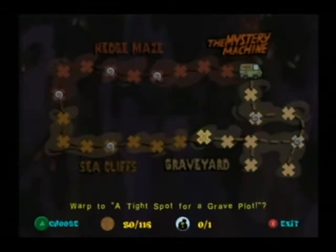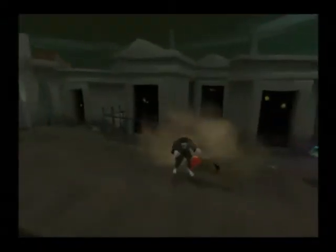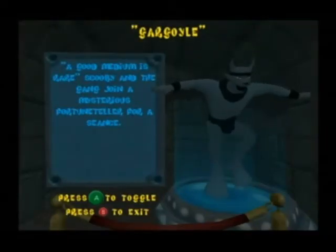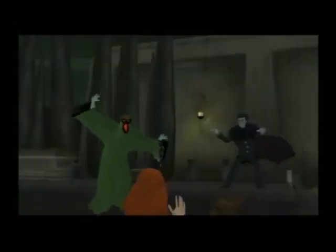Our final area on this map is the Graveyard. Monsters you would find here include zombies, undead werewolves, spiders, ghosts, toxic plants, witches, gargoyles, tar monsters, and the Green Ghost at the end.